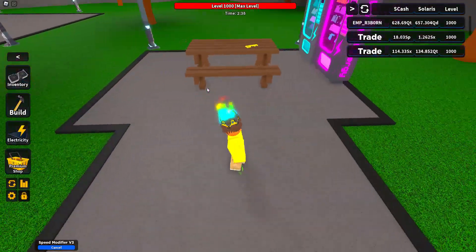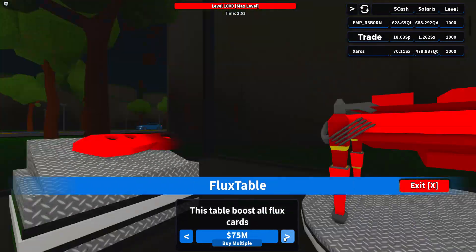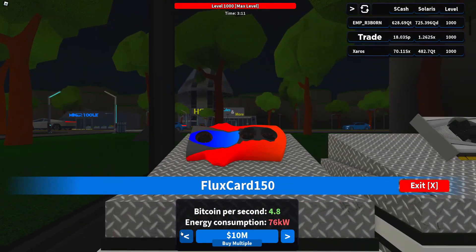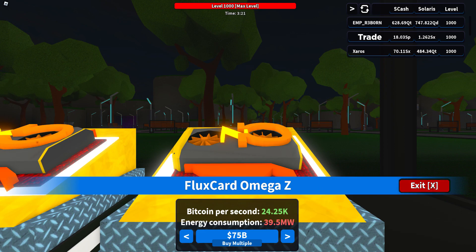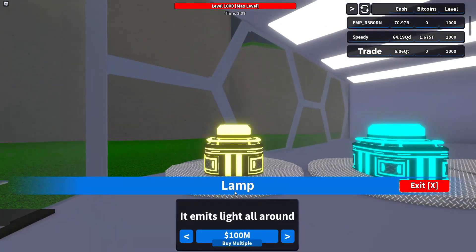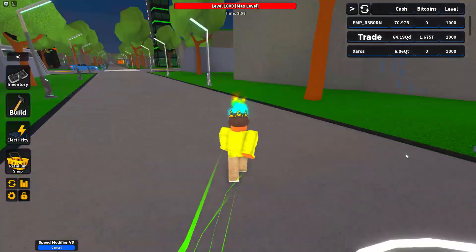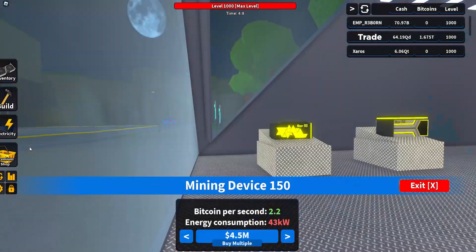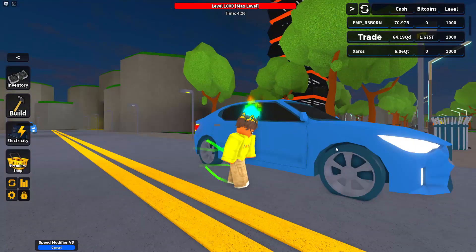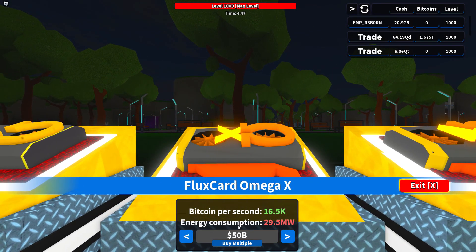At level 25 you can get these other ones — that looks pretty cool. I'm probably gonna get stuff for Bitcoin. I only have like 70 billion. Let me see what I can get over here — oh, this right here is just for decorations, these don't do anything. I'm kind of broke because I bought a ton of those, but we're probably gonna get some stuff from right here. Look at all this — 75 billion — probably gonna get this omega thing.